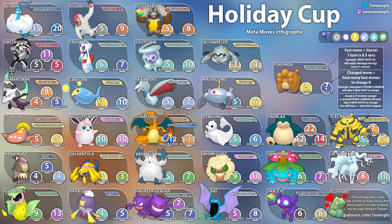Next up we have Obstagoon with Counter. It takes five Counters to get to Night Slash, five to get to Cross Chop, and 11 to get to Gunk Shot. This could go either way — you'll definitely see Night Slash, but Obstagoon could also run Gunk Shot. Does it have a nuke move or not? Definitely figure that out when you're battling it. I think you will see a lot of Obstagoon.